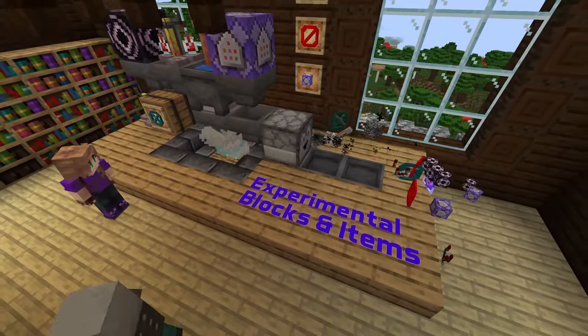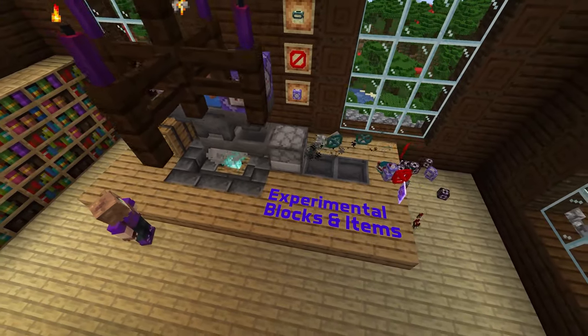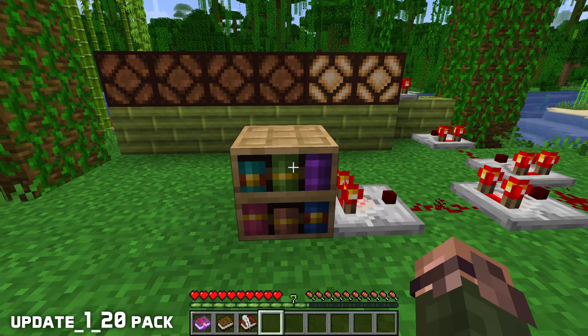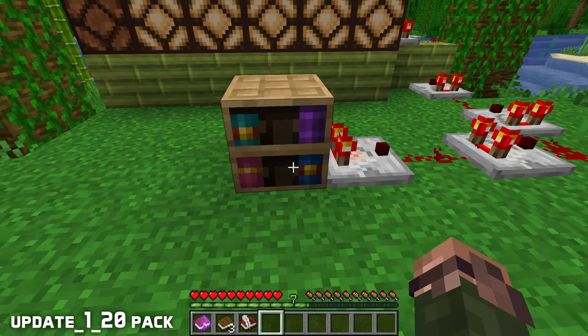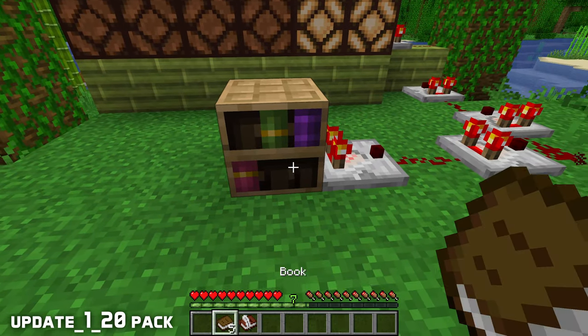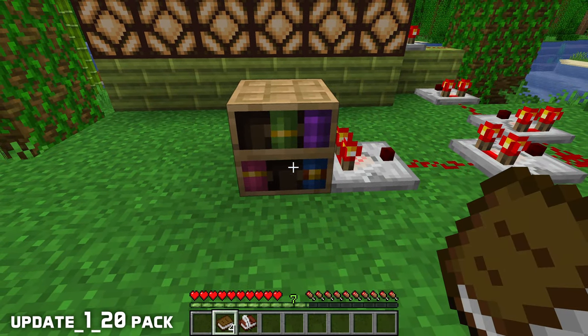Let's start with experimental blocks and items. Remember that you can only get these if you create your world with the Update 1.20 experimental data pack. Books can now be added and removed to slots in a chiseled bookshelf in any order. The slot you're aiming at when interacting is the one that gets activated.